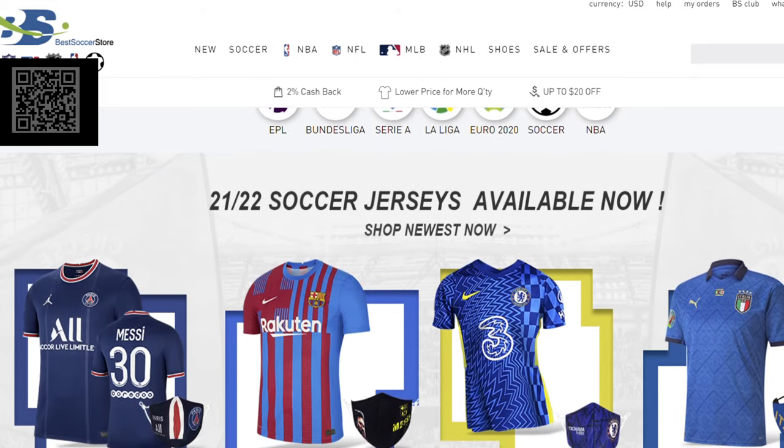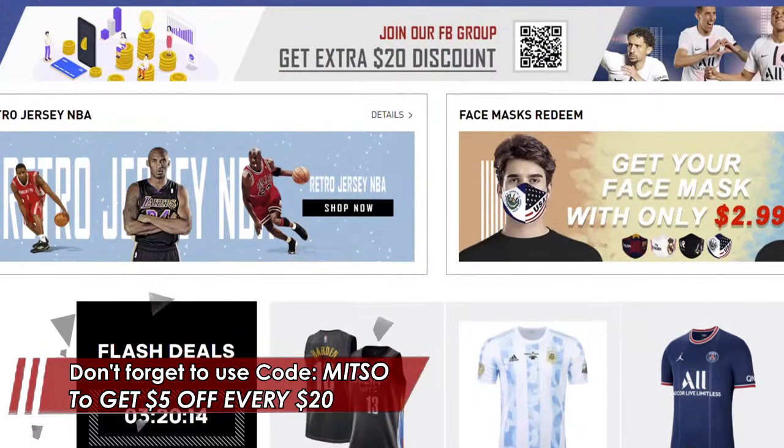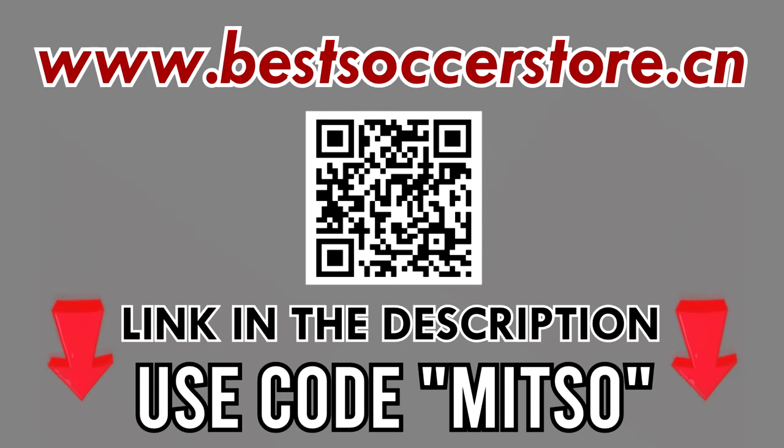Before we continue, make sure to check out Best Soccer Store for cheap and high-quality football jerseys. Use the code MITSU to get $5 off every $20 at the checkout. Head over to bestsoccerstore.cn.